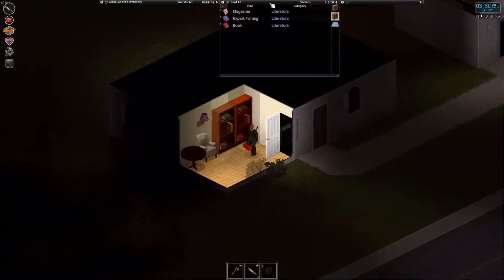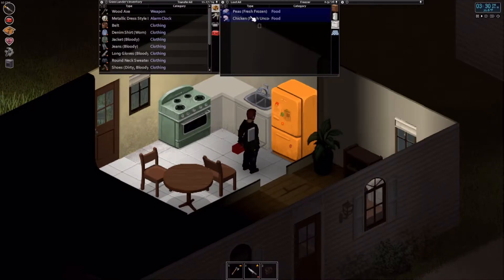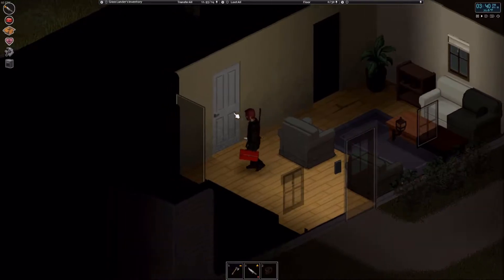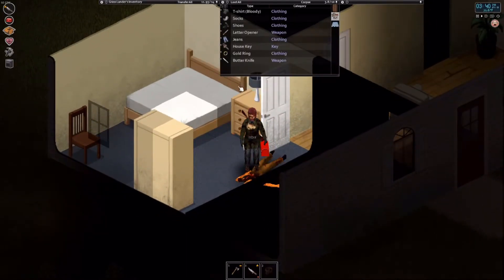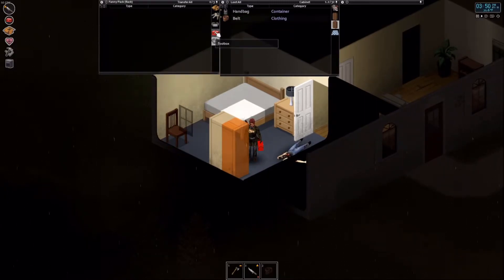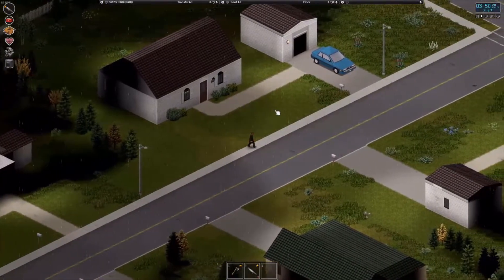Found a farming for beginners book — I don't know if we have that one yet. I hear a zombie somewhere. More food, always nice. Easy kill. Got a house key — going on the keychain, probably to this place. Found a fanny pack on the back — we've got two fanny packs now. That's actually pretty funny. I wonder if we can have two fanny packs and then a backpack once we actually get a backpack — that would be pretty funny.